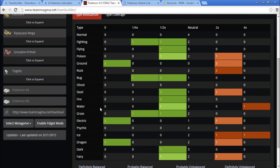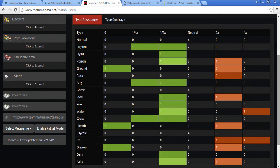Currently we have a Water weakness, a Rock weakness, and an Ice weakness. Steel covers most of those — it covers Rock and Ice but not Water. But Groudon covers the Water, and Rayquaza technically covers the Ice and the Rock as well through Delta Stream.